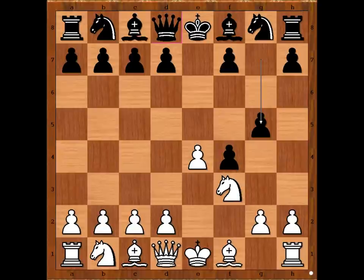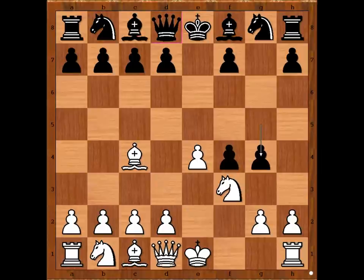King's Gambit accepted. Knight to f3, preventing queen to h4 check. g5, defending the pawn. Bishop to c4, g4 — white to move. How would you continue? What is the best square for the knight?